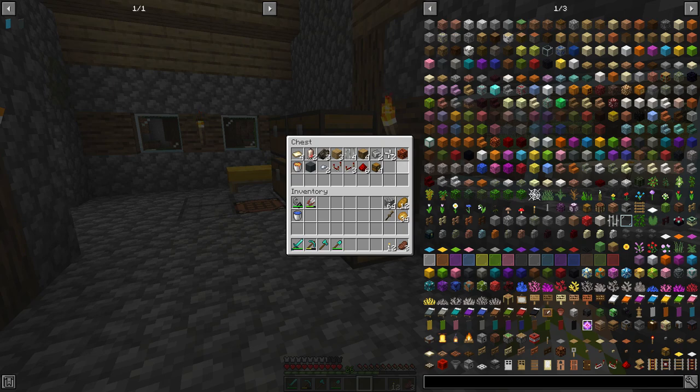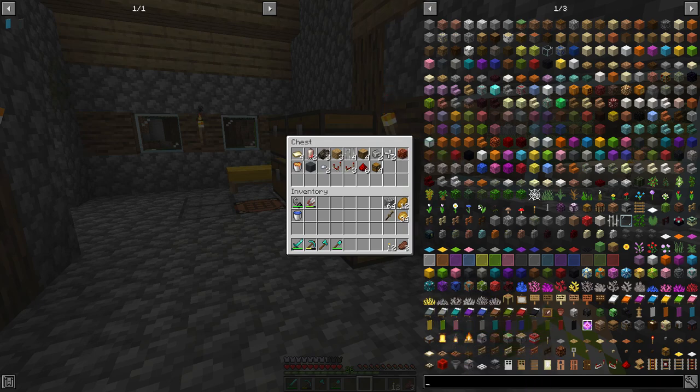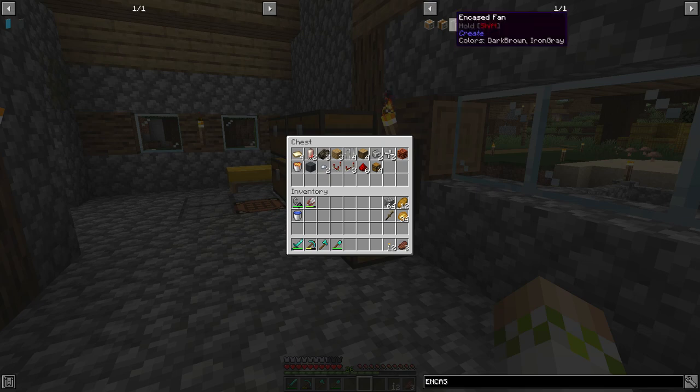The first thing to go over is using a magma block. Some of you recommended different things for the encased fans that won't threaten fire when it comes to a wood house, and one of those is a magma block, which apparently works perfectly fine with the encased fans — so I went and got one. For today's encased fan setup we're going to use a magma block, so thank you for that recommendation. The main components are going to be the encased fan, and we're going to be using two of those.